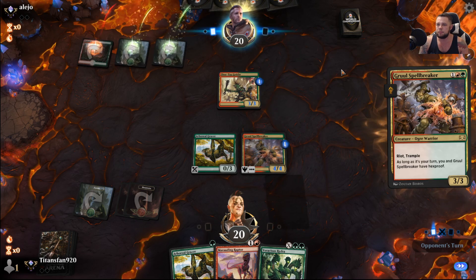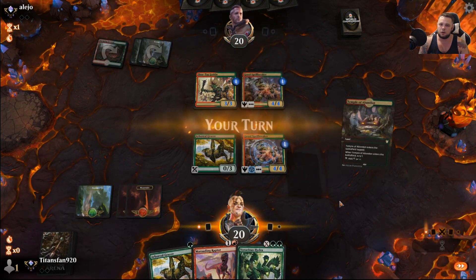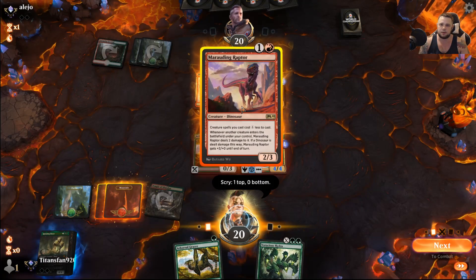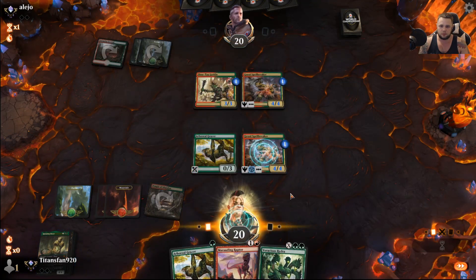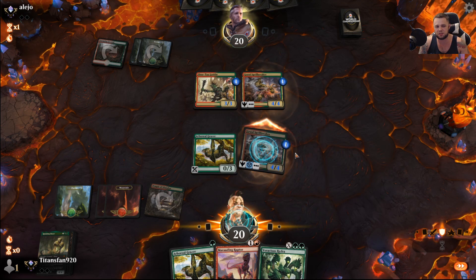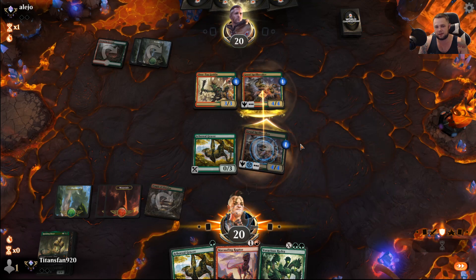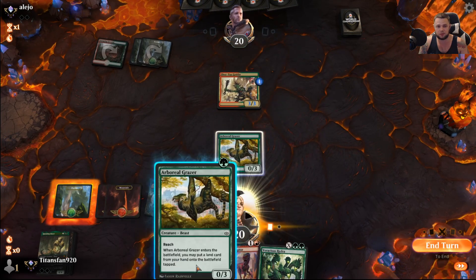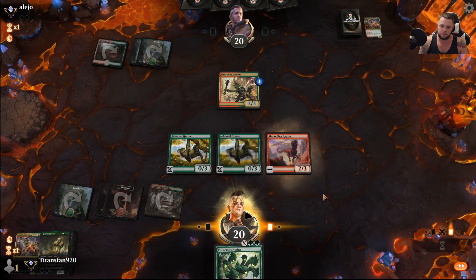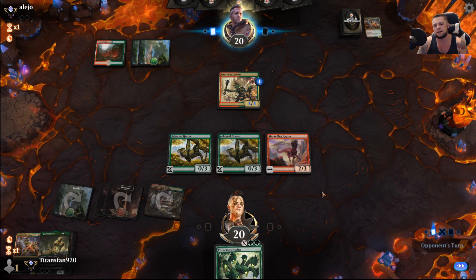They follow up with a Spellbreaker of their own — mirror match, we'll see how this goes. Temple of Abandon, Questing Beast — we'll keep that. I think we just get in first and follow up with Questing Beast next turn. Unless they have a Questing Beast they're blocking with, I think we take this trade. It's a ballsy block — if I had an answer here, it would actually be a pretty bad block on their end.